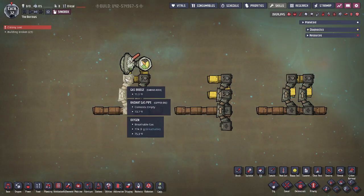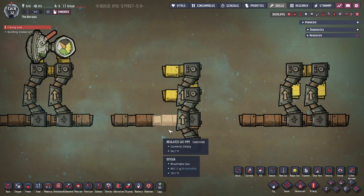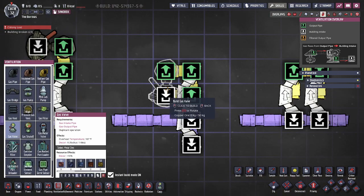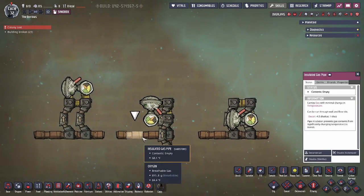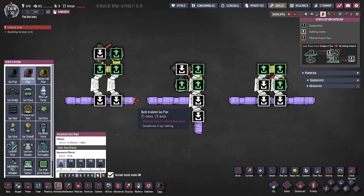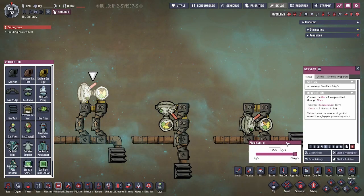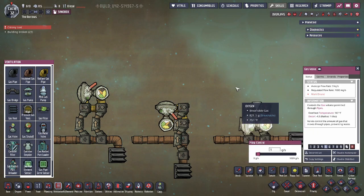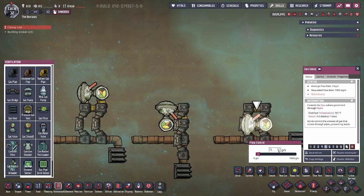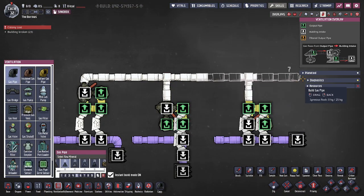The important thing to note with the gas valve is that the input needs to be connected closest to the output of the first gas bridge. For this system, this higher gas bridge is actually the first one in line, so we'll have the gas valve oriented like this. After setting all of these to your selected throughput — it's the opposite of your selected throughput — so for one gram, 999 grams come out; for 500 grams, 500 come out. Then use the gas pipe for the output.